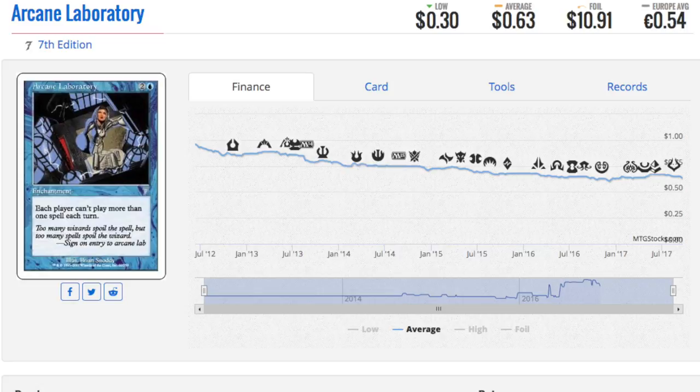Next, Arcane Laboratory from 7th Edition. It is worth almost $11 as a foil and under $1 as a non-foil. 7th Edition foils are kind of legendary — even the lands, pretty much anything in 7th Edition. Urza's Legacy, as we're going to see a little later, is worth some money in foil. When you're looking into older collections, I will go out hunting for these cards because it's now more interesting. Previously these cards weren't worth money, but if you played during 7th Edition and had a foil copy, I doubt you'd figure out today it's $10 unless you've been playing more recently.